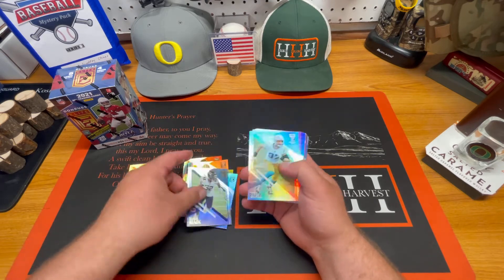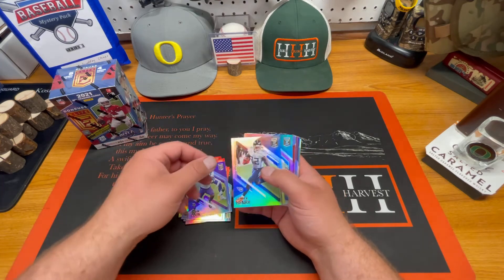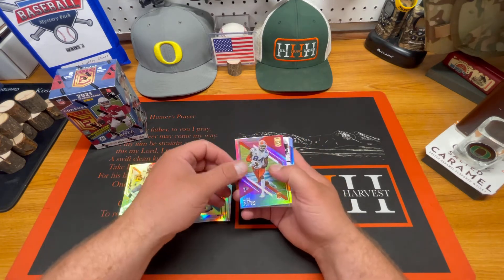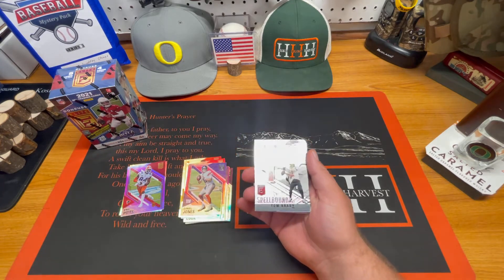Nice Devontae Adams. Lots of these bases here, I'm going to kind of slide through. Joey Bosa. Dalvin Cook. Daniel Jones. We got Kyle Pitts rookie card there. Spellbound of Tom Brady — let's go!